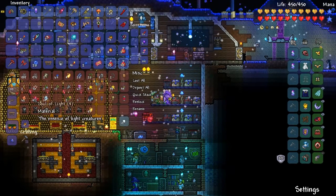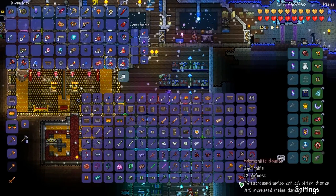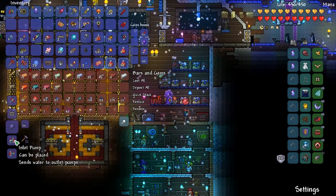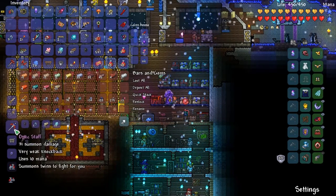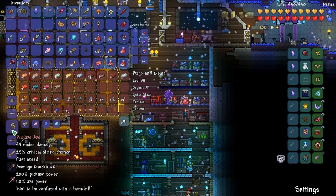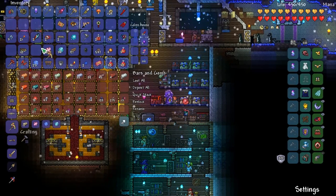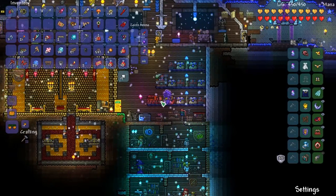We're going to take the Souls of Fright and open up the crafting menu at the Mythril Anvil, scroll down to the Drax. We can also make an Optic Staff — which I might actually make, because it's always good to have summons with you. Drax or Pickaxe Axe? I usually don't use the Pickaxe Axe at all. Oh, it's got speed on it — I'll take the speed, I don't care about the knockback.